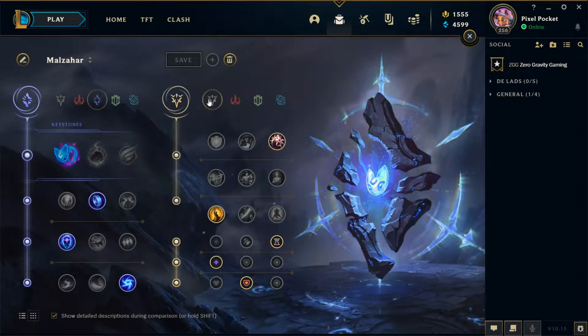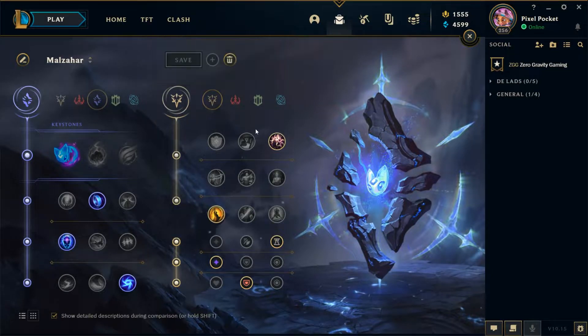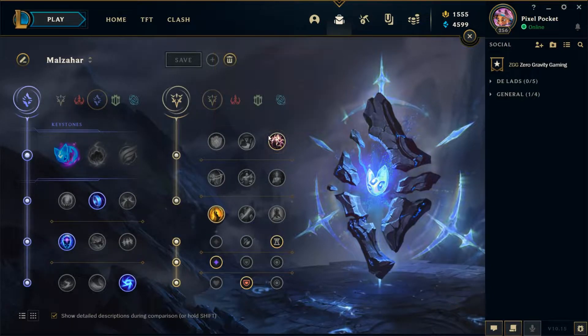My usual secondary runes on Malzahar are the Precision tree with Presence of Mind and Coup de Grace. Presence of Mind gives great mana sustain and maximum mana, which synergizes well with Seraph's Embrace's passive that grants AP based on maximum mana. It also keeps your mana pool healthy for split pushing, making it great for either the split push or team fight Malzahar playstyle.